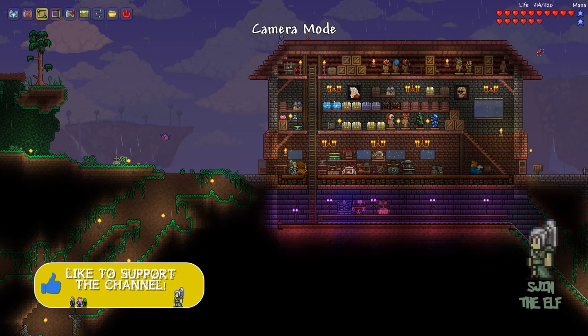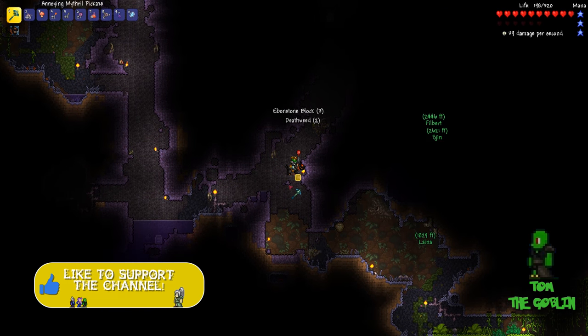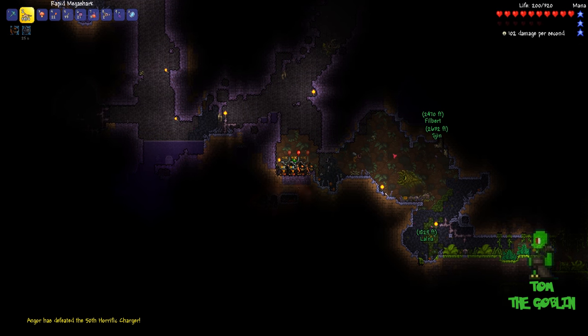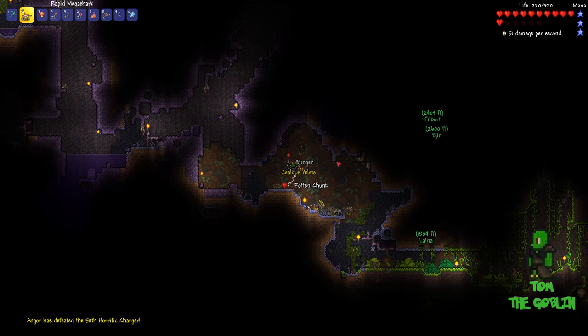Does anyone know how you activate dyes? Because I equipped them in the dye slot. I really have no idea what they are or what they do. I had some dye but I couldn't work it out, so I threw it away. Dyes are a cosmetic item placed in the dye slot to alter the color. The Dye Trader sells them; dyes must be crafted.